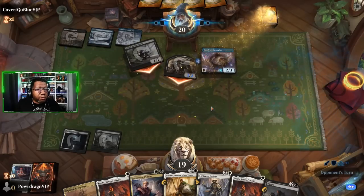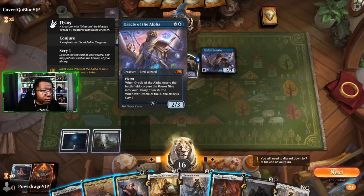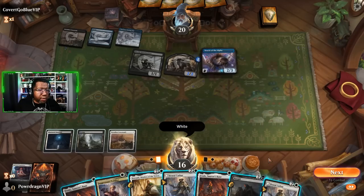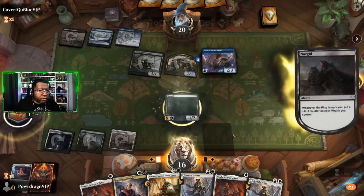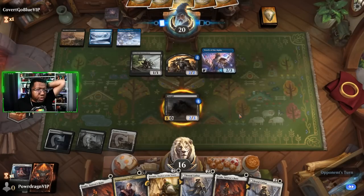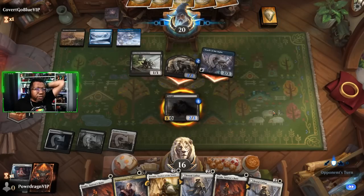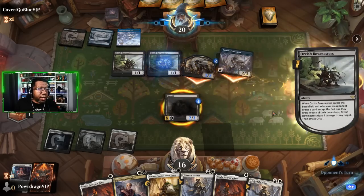Oracle is going to do some shenanigans for some Power Nine - gotta love it. Its other ability is 'whenever it attacks you scry one.' Let's put this on white and untap it. I think we just go with the Nazgul here - then we try to set up some Brutal Cathars. I don't even think I block here - that just feels like a trap. Yep, would have definitely been a trap.